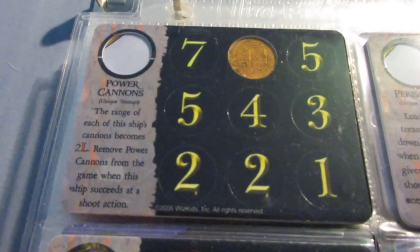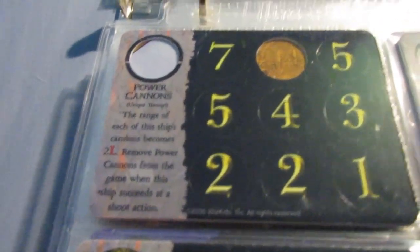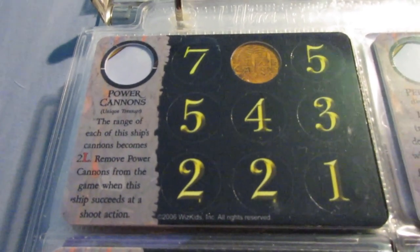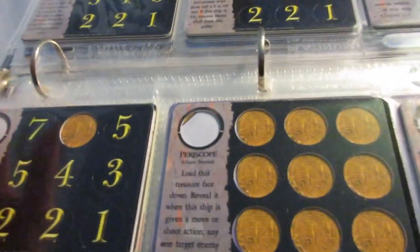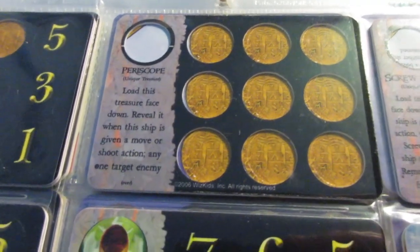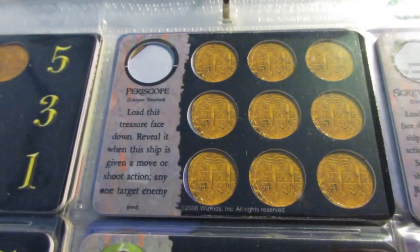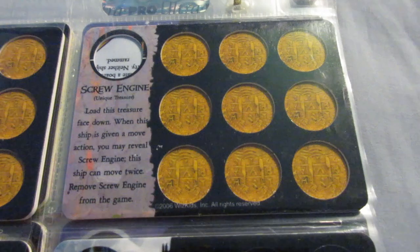Power Cannons — range of the cannons becomes 2L, but only works through one successful shoot action. You can combine this with other range doublers to get like 4L range — the max is 8L but you need specific pieces. Getting it on the Atlanta or El Neptuno would be solid. Periscope — you cancel an enemy crew's ability, but it's only for that turn, not their turn as well. So Periscope is actually not as good as I used to think — it's not as good as just canceling. Screw Engine — get two move actions, which is kind of a staple for positive fast treasure-running fleets. Banshee's Cry can move 4L and get home really fast with it.